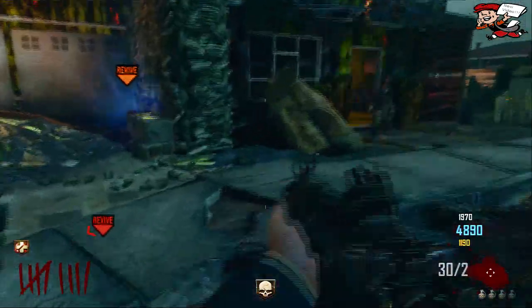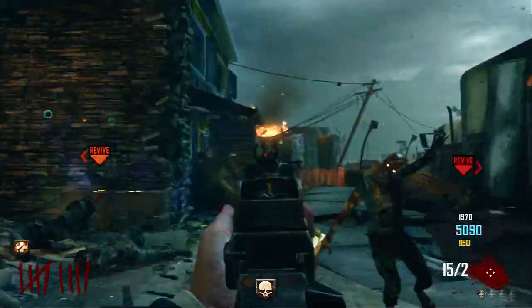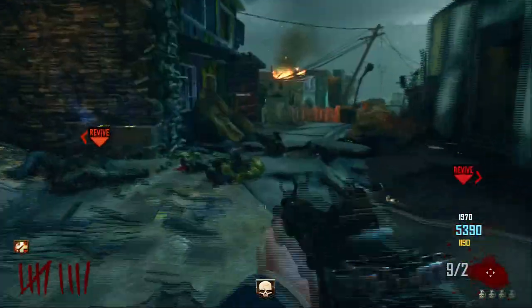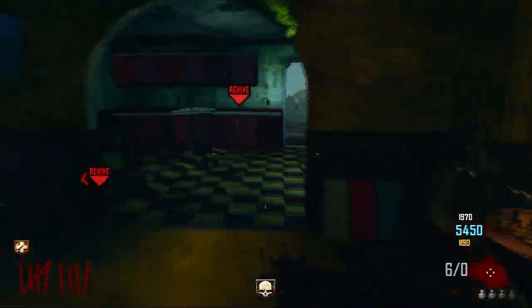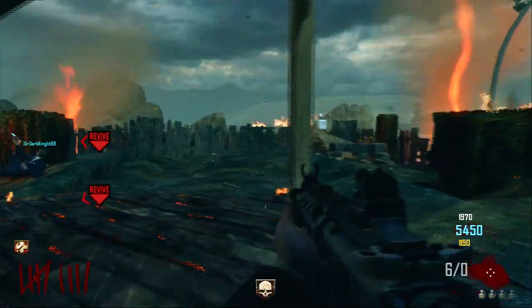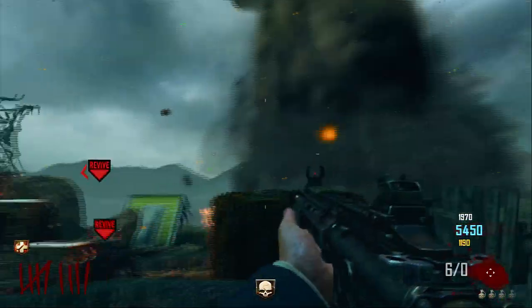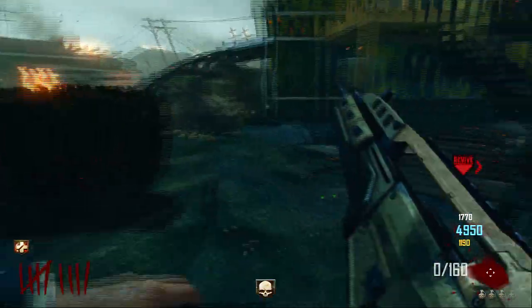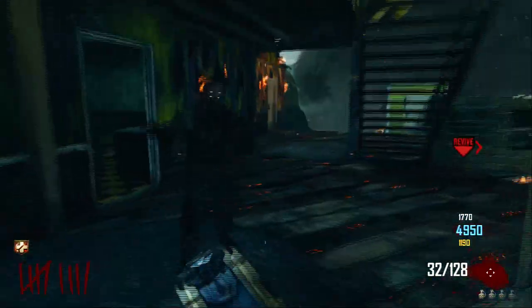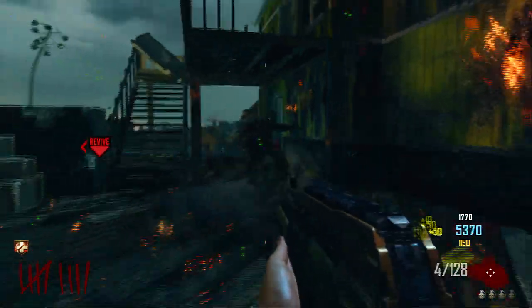It comes with two themes for the PS3 — the Zombies theme and a multiplayer theme that has one of the multiplayer maps. I like the Zombies theme better, just because it's darker and you can see the XMB menu better. Instead of the multiplayer theme, which is bright in the background and you can't see the words or the XMB menu.